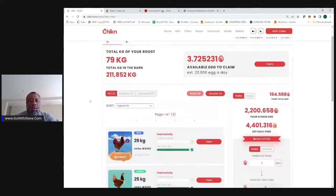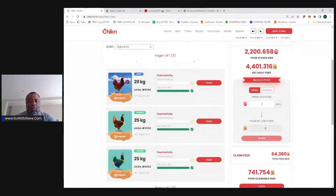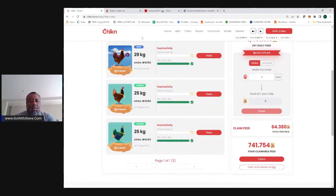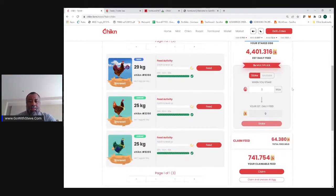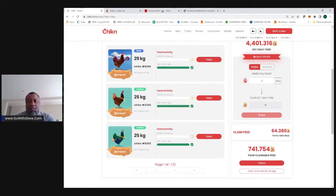Let me take you through an example. I've got a couple of chickens. I've got one chicken that weighs 29 kilograms and lays an estimated eight eggs per day. I've got to feed that chicken with feed — chicken feed. This chicken is laying eggs, so I take those eggs and I stake those eggs. Those eggs give me about 4,401 feed per day. Then I claim that feed and I feed the chicken with it.